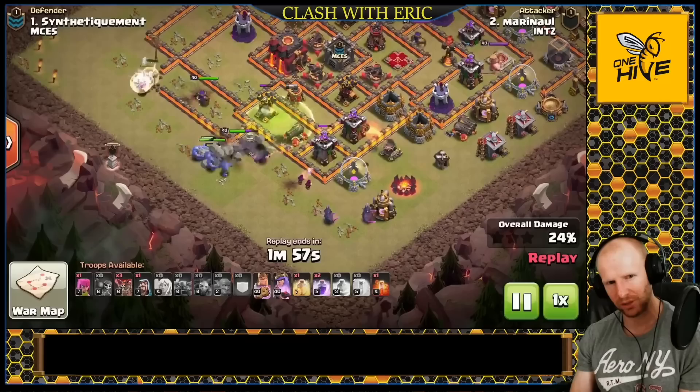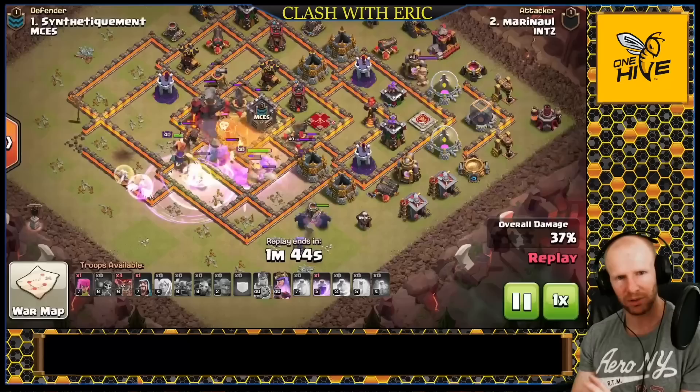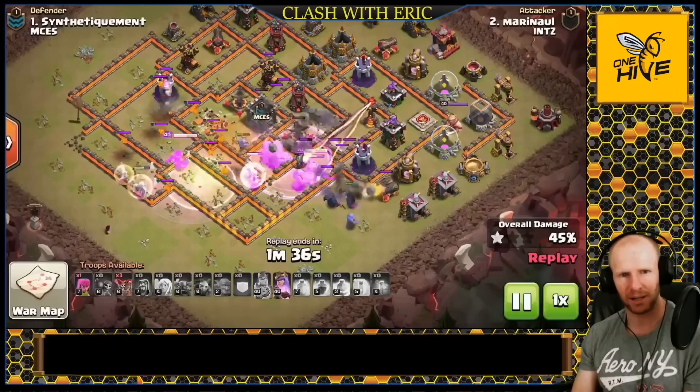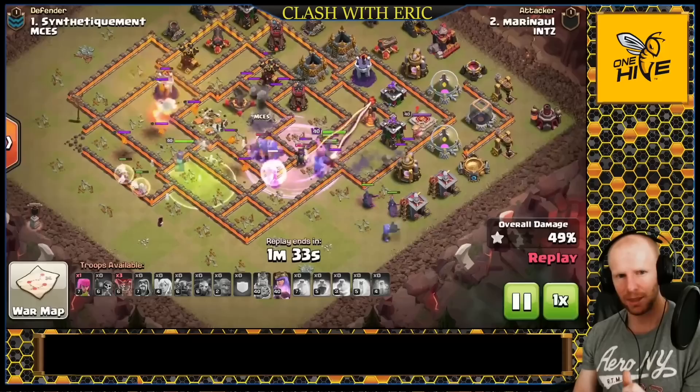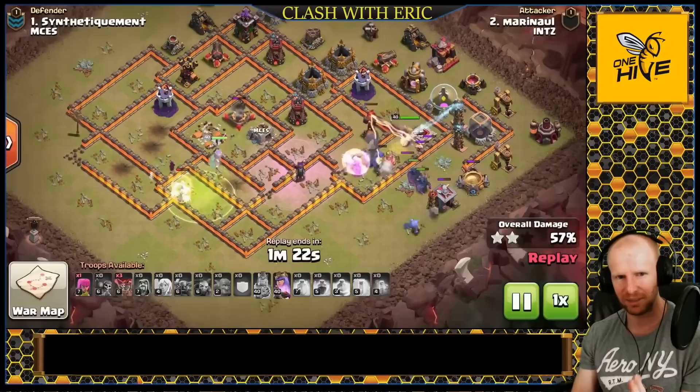He's going to have the PEKKAs walk the outside. Sometimes with this attack we'd have some witches join the outside and travel with the PEKKAs, or put the king on the outside with witches to clear all the trash. But look at the Inferno up at the three o'clock area — it's going to roast anything that rounds that corner, so he only wants high hit-point units there. That's why he used PEKKAs, and the main group will drive through the base while the PEKKAs on the outside clear trash, forcing the other troops to continue through rather than break out.